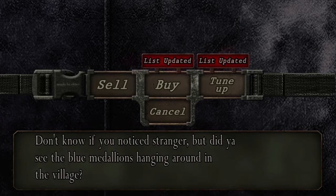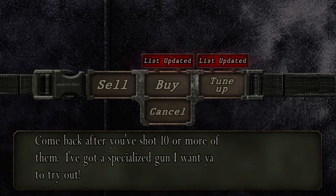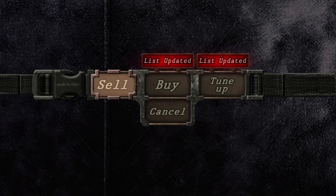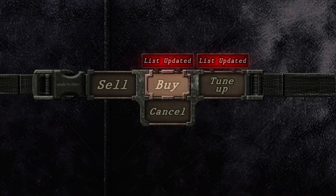Don't know if you noticed, stranger, but did you see the blue medallions hanging around in the village? Come back after you've shot ten or more of them — I've got a specialized gun I want you to try out. Now, this is one thing. You might think that I'm overly neurotic, desperately trying not to spend pistol ammo, when I clearly have more than enough. But I can sell, so it actually is worth it to keep excess ammo if I have loads and loads of it.